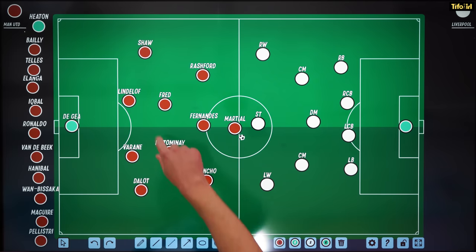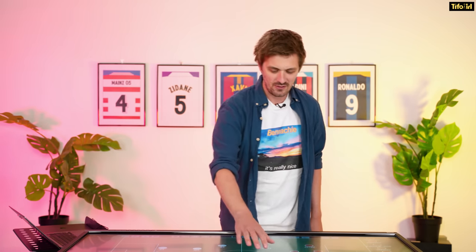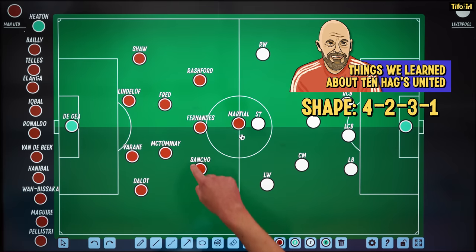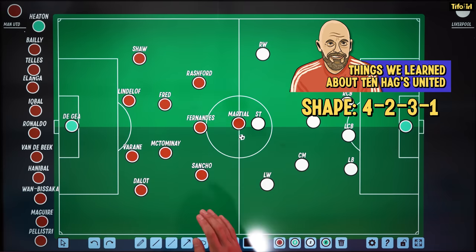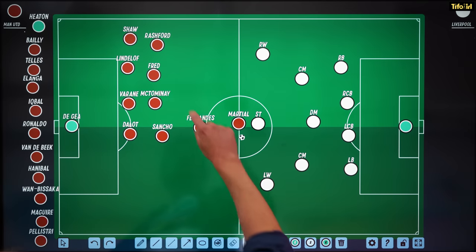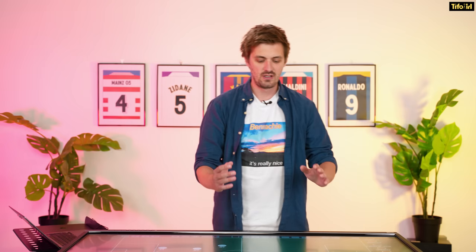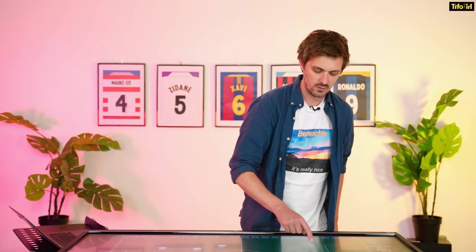First off, we thought he was going to play a 4-2-3-1 and he did. We saw the shape very clearly — a 4-2-3-1 like this. There were changes in different phases of play. There were certain times when they were very narrow and compact out of possession, particularly in wide areas, trying to keep it nice and compact, making sure the team can't play through you.